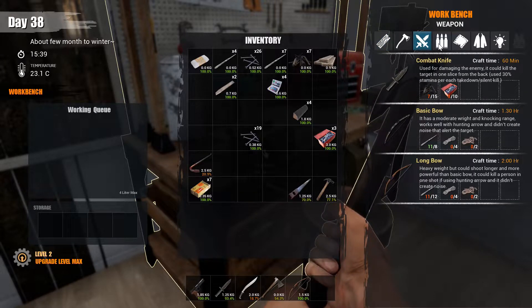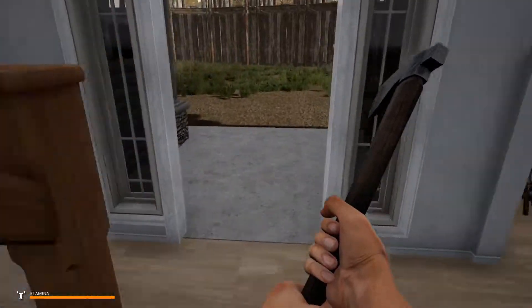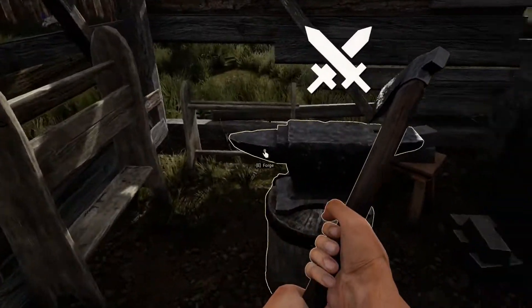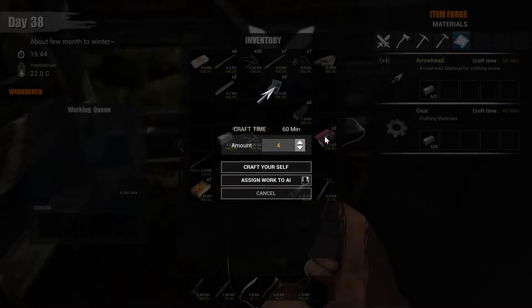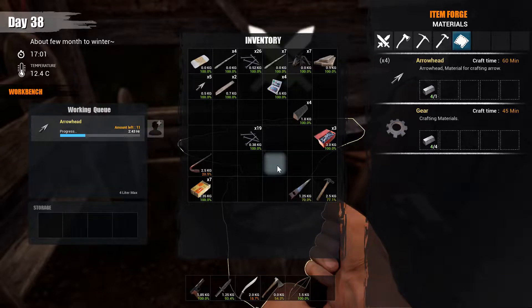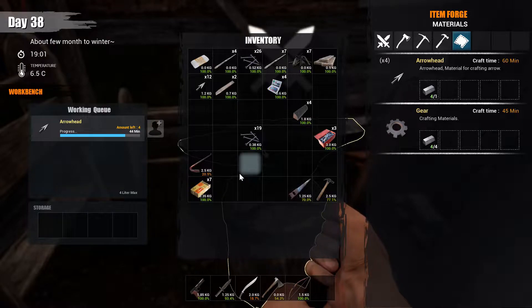I guess we just need to make some arrows first. We need arrowheads — let me go make some. I know I have some hunting arrows but I want to make sure we have a lot. Arrowheads right here — 16 ought to be a good number. I probably could have had the AI do some of it but then it's running back and forth and that's too much of a headache.